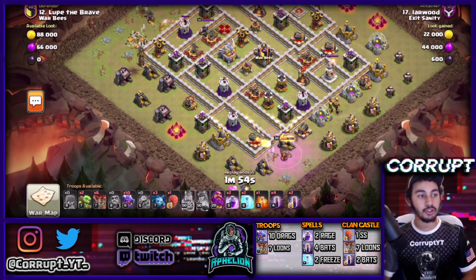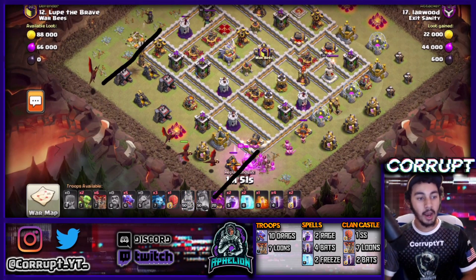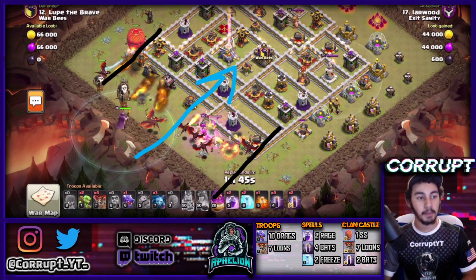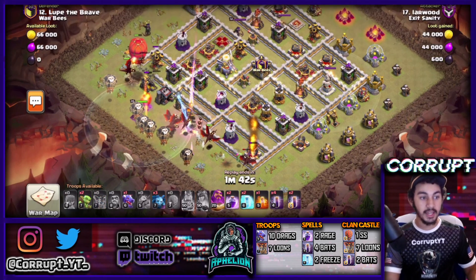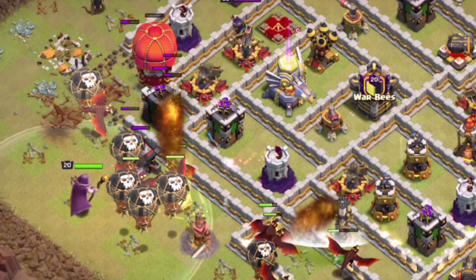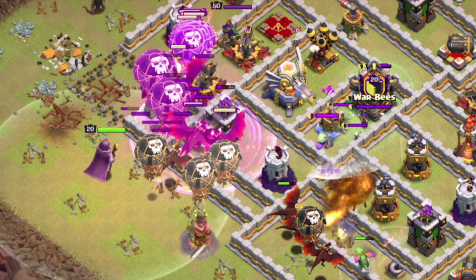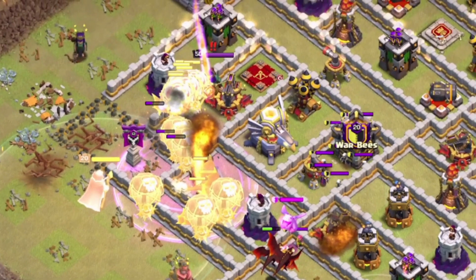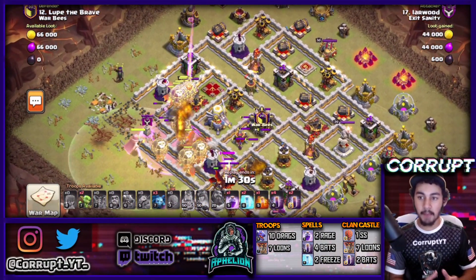We've already set two funnels. Now we have a cutoff, meaning everything is driving into the base. We'll be able to get down those two wizard towers right there and also a third one. One wizard tower went down, everything is moving into the second one, and we're dealing with the enemy CC. We're also using the warden very early over the rage as they drive into the core of the base.